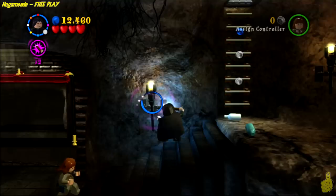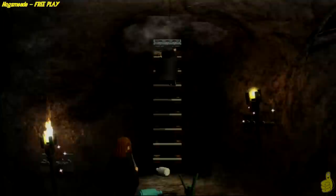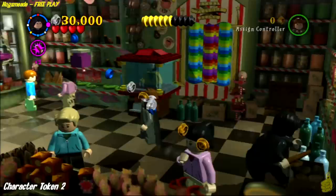A lot of these areas you can actually backtrack — if you go up the ladder you can likely come back down. Now that we're up in Hogsmeade, go ahead and use Reducto to blow up the silver lock and then use Leviosa to levitate the little puppet in there and make him dance around until he kicks out the character token.